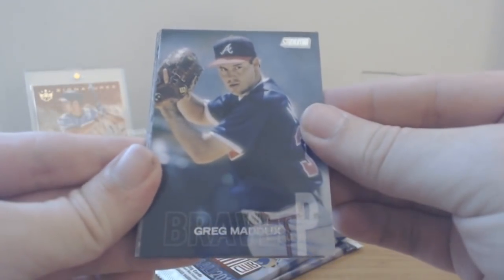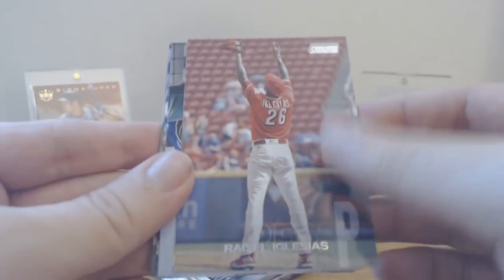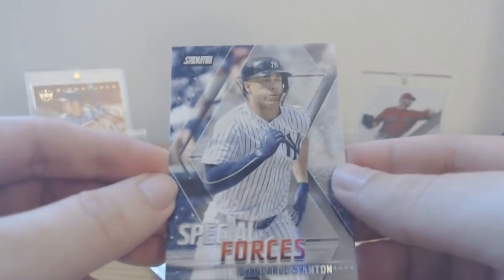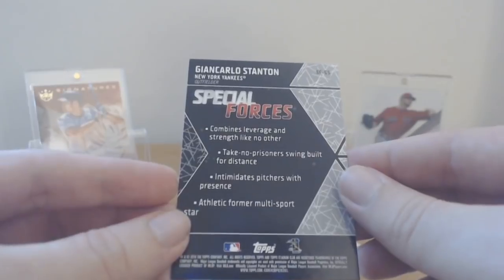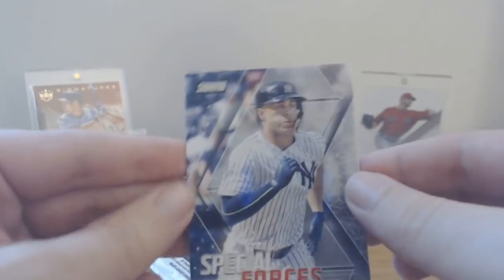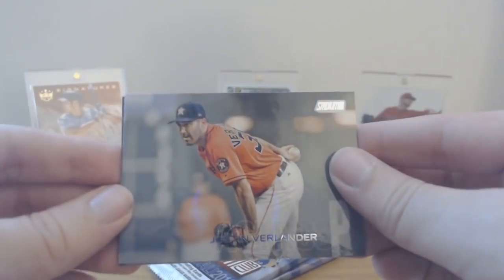Come on, let's get a Devers, a Betts, a Benintendi — something like that. Even just a base. Greg Maddox — the Professor! Derek Jeter. As a Red Sox fan they give me Jeter. Iglesias, Piazza on the Dodgers — that's a great photo. They're just giving me more Yankees. Special Forces inserts — all Yankees and Cubs. Giancarlo Stanton insert: 'combines leverage and strength like no other, take no prisoners swing, built for distance, intimidates pitchers.' Justin Verlander.